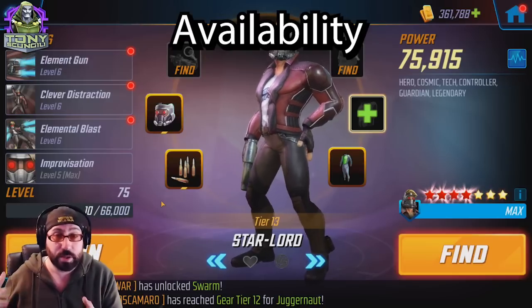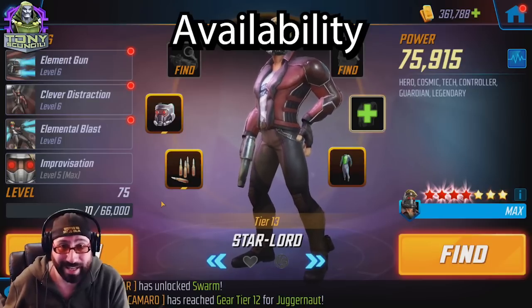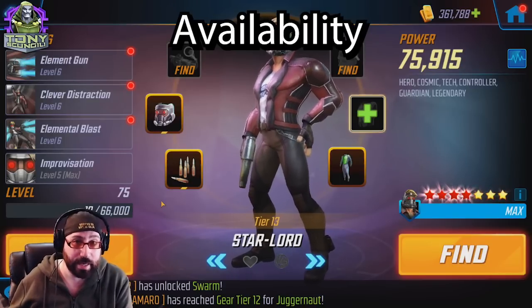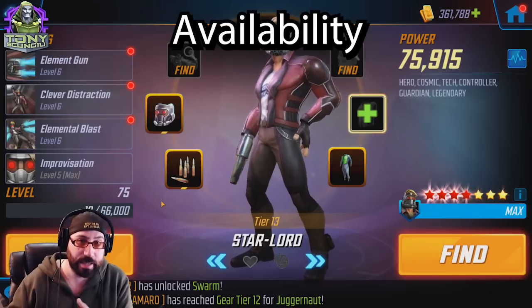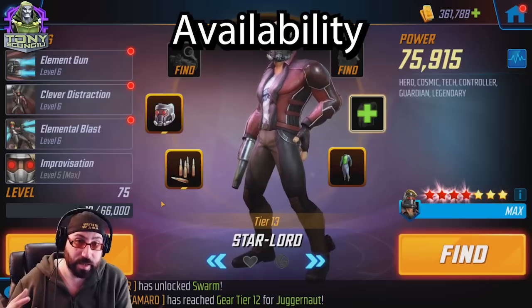I like to start with availability. Star-Lord is one of the most available characters in the game as far as legendaries are concerned. It's very easy to get him — it's almost as easy as it is getting Iron Man — mainly because the team you work on to unlock Star-Lord is actually the team you use Star-Lord in.